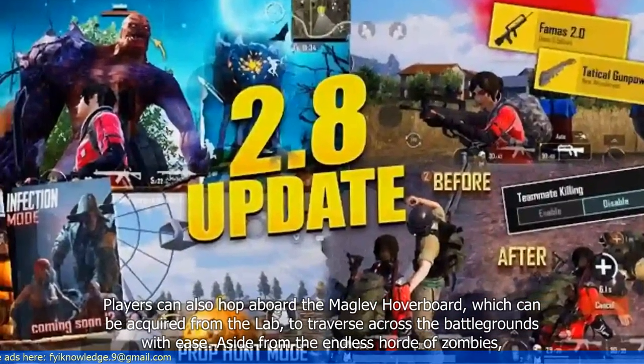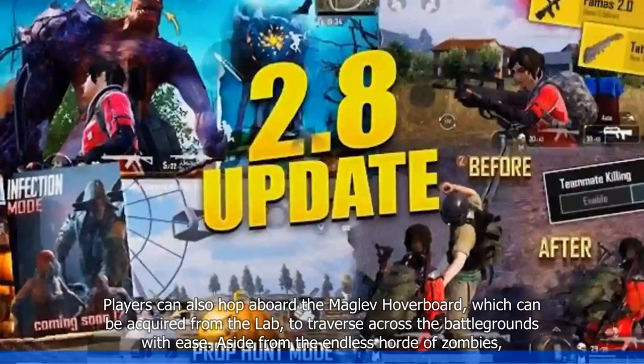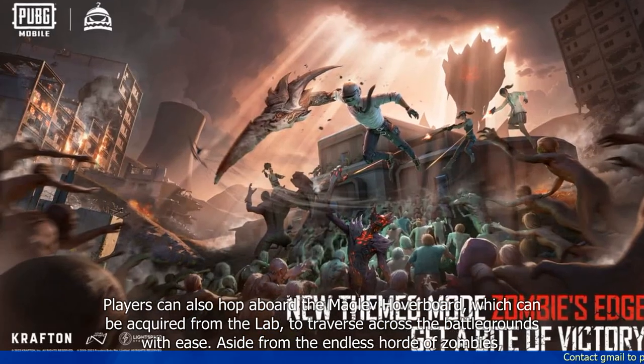Players can also hop aboard the Maglev hoverboard, which can be acquired from the lab to traverse across the battlegrounds with ease.